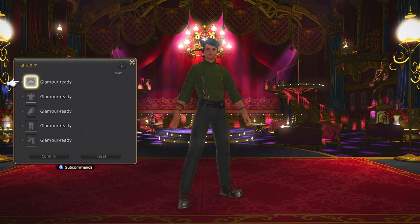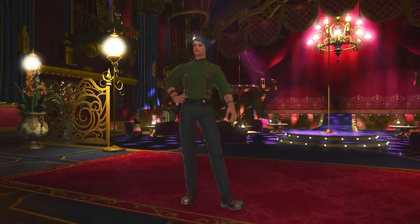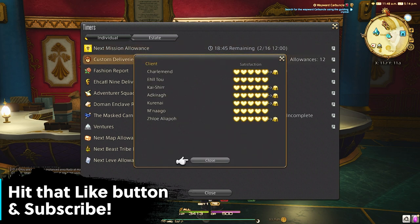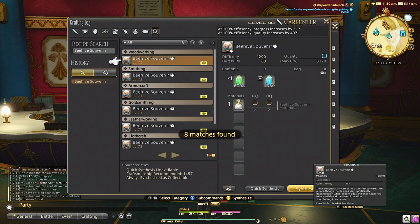I will leave a link in the description box that will direct you to a page and tell you how to unlock each of these, as it would take a long time in this video. I recommend unlocking at least two of these as quickly as possible, as you only need two to start reaping the benefits of custom deliveries.